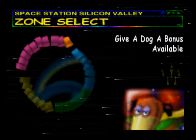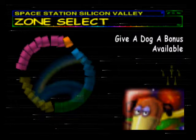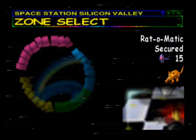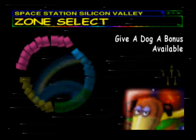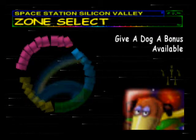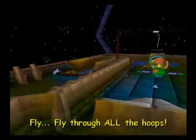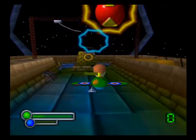Hey everybody, this is MDM here welcoming you back to another episode of Let's Play Space Station Silicon Valley. In the last episode we did the final stage in the Europe zone, and in this episode we are going to take on the boss stage. I've had a little practice on this on the emulator to get used to the controls, because the animal you have to control in this level is an airborne animal — you have to use a plane-like thing.